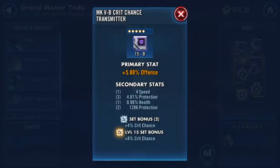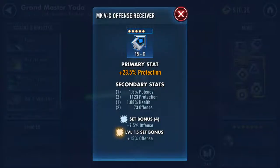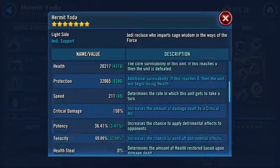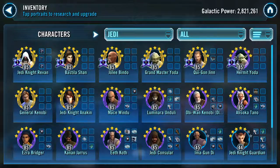Definitely swap out that mod for a better speed secondary with some offense as well. When I talk about offense secondaries — like this plus-73 offense secondary — that's what I mean. For Grandmaster Yoda, you 100% want a speed arrow on him. The only exception is if you have an offense arrow with like a plus-25 speed secondary, which is a rarity but I've seen it. I recommend a speed arrow on Yoda. Hermit Yoda, if you're going to use him, needs to be super fast as well — and it looks like he does have one of your fastest sets, which is good.